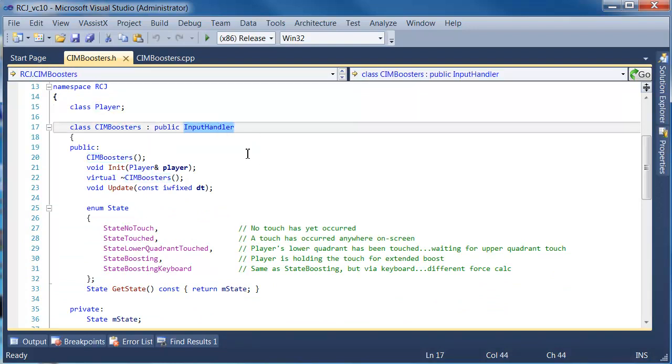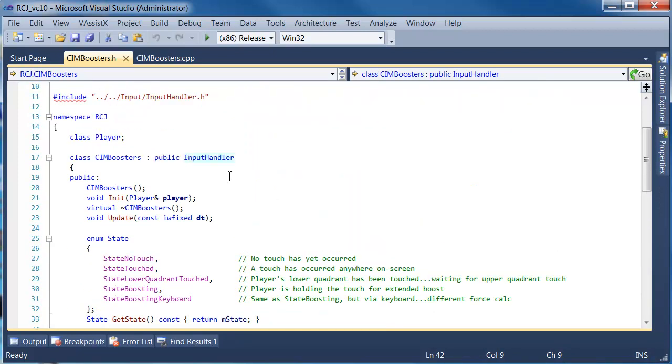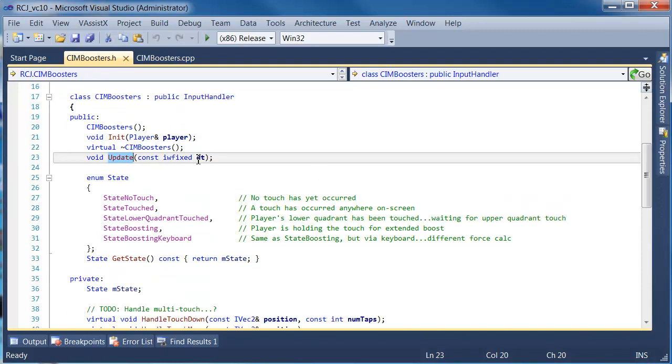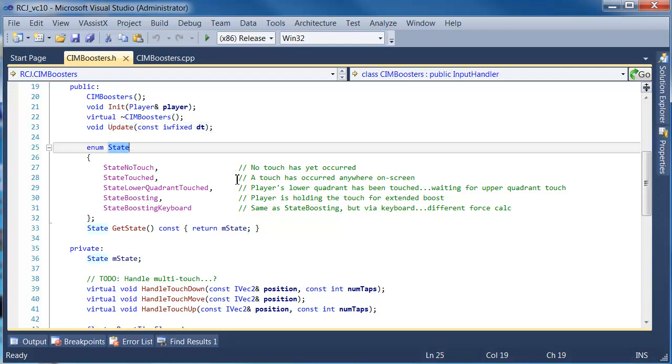It derives from input handler because it uses the virtual touch methods, and because it's also an easy way to attach it to the input manager. It's a very straightforward class — it doesn't have a lot of functions. The key one is the update, which is called every frame with a specific delta time. The other key thing about this class is that it has a mini state machine inside it.